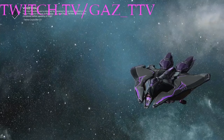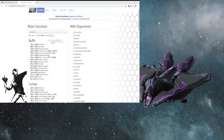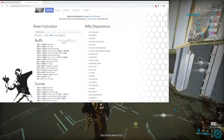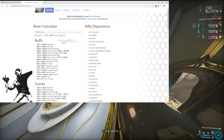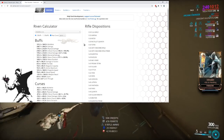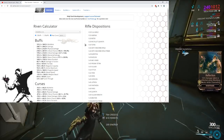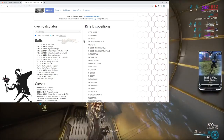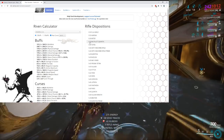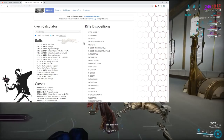Let's start with rifles using Similarframe.com, which organizes these stats pretty nicely. At the top of the disposition, Flux Rifle will most likely not get nerfed. Harpak also not going to get nerfed in my opinion. Miter might get nerfed again because people use it for nullifier bubbles. Quanta — doubt it gets nerfed, it's not widely used enough. Tetra could use a buff, but it needs more than just a Riven buff.